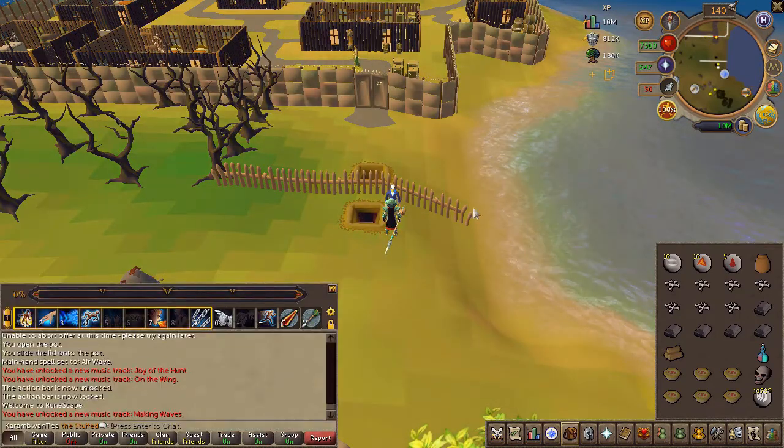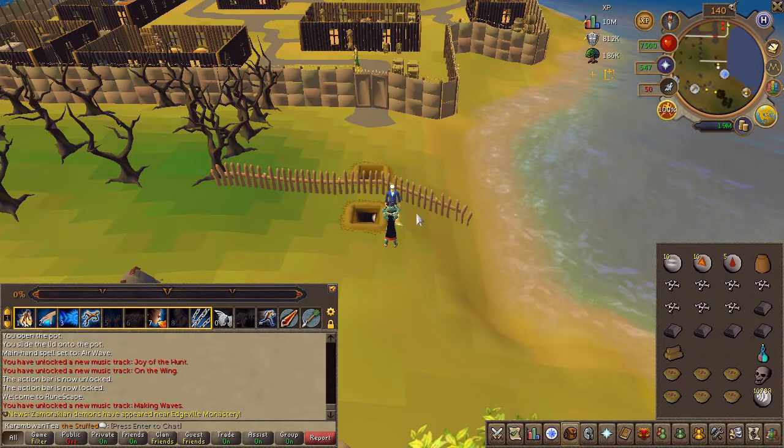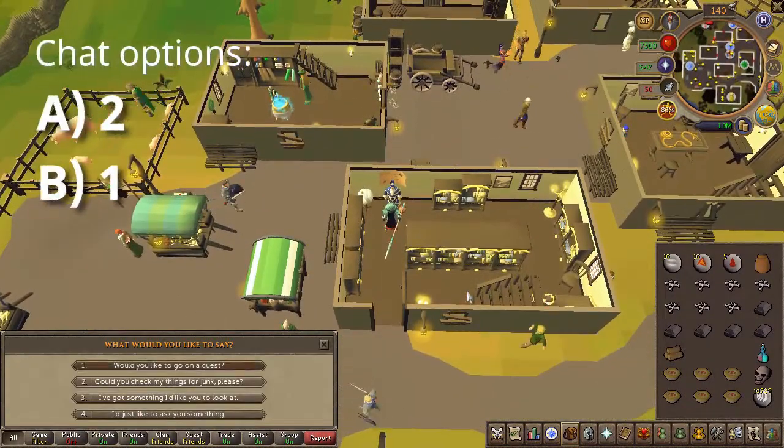Next, speak to the wise old man north of the Draynor bank. Choose the second, then the first chat option.